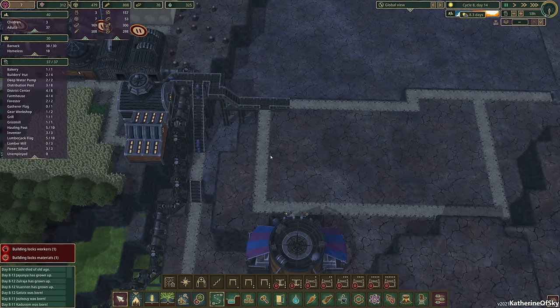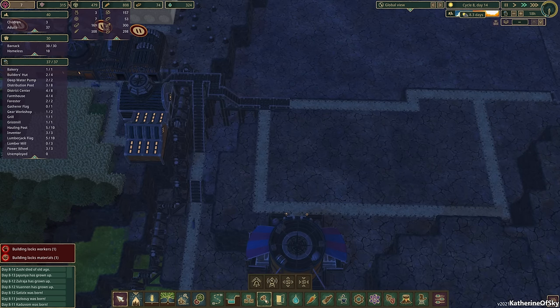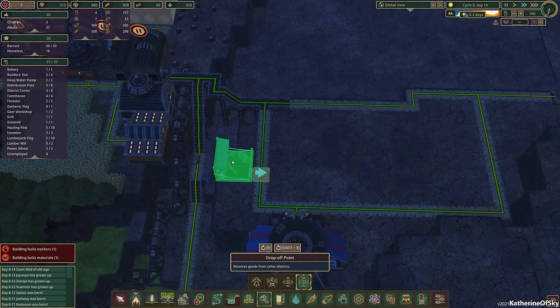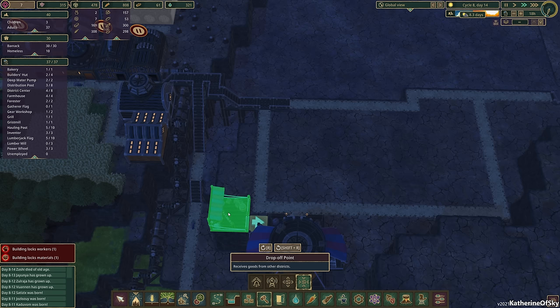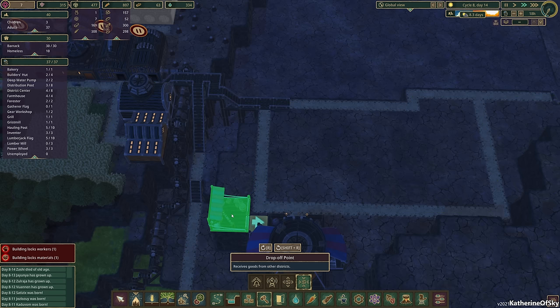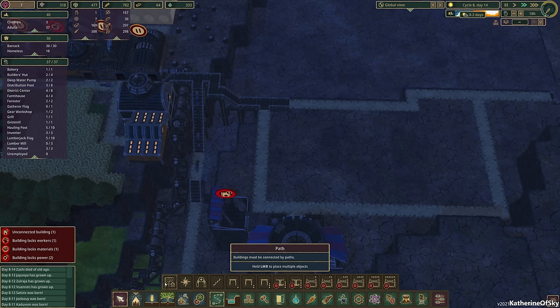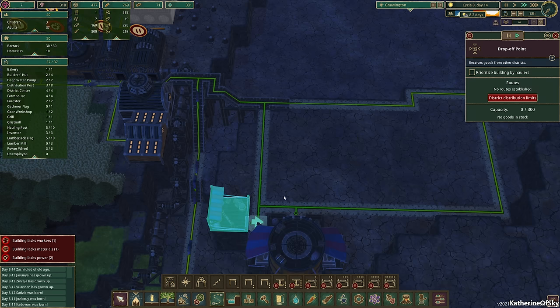We could put one of these little posts over here as well. So let's go ahead and keep on going here. We want to do a drop-off point and we can put this here — it seems okay. We'll put a road there.